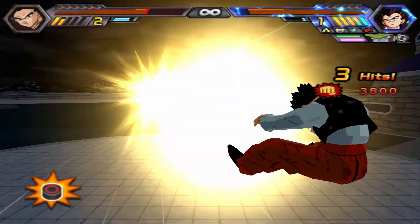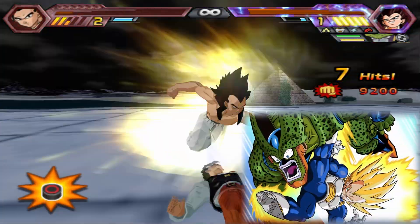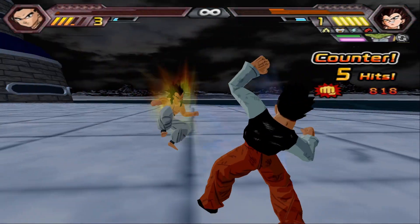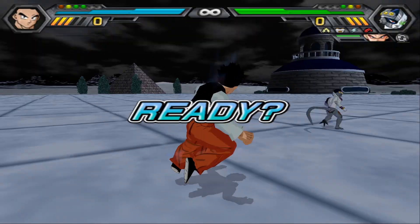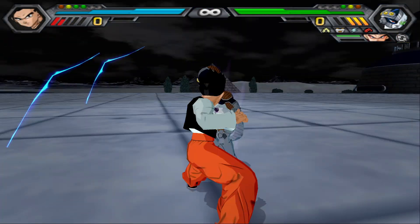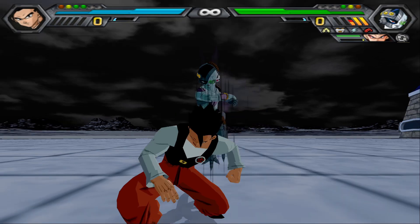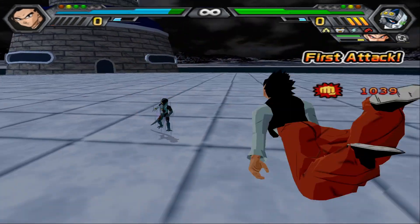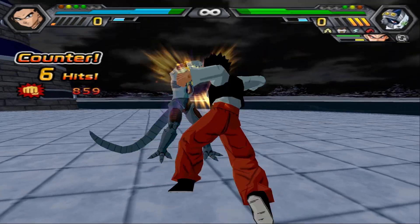Vegeta, please spare me. Wait — I haven't, you haven't even seen my full power. Wait, you let Cell get full power — let me get full power! I think I got it this time. Instantly start off in an ultimate form. I didn't even finish my sentence.